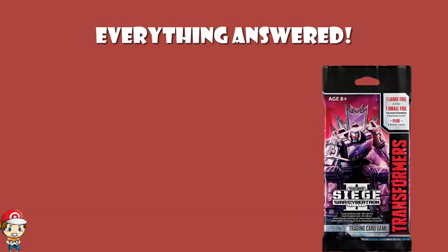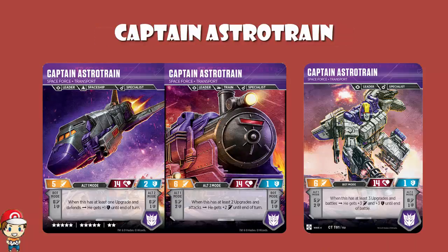What about Captain Astrotrain? What is special about Captain Astrotrain is that you've got different skills depending on the amount of upgrades you have attached. Each of the skills requires a certain number of upgrades. What happens if the ability triggers but then your upgrades are scrapped during the attack? Doesn't matter. The second the attack starts, the ability is triggered. Even if you then lose the upgrades, you've still got the ability — it's still triggered, so you're off the hook.